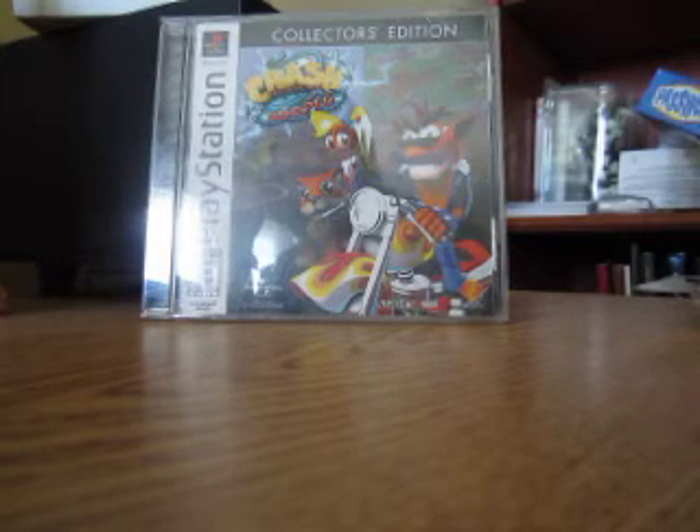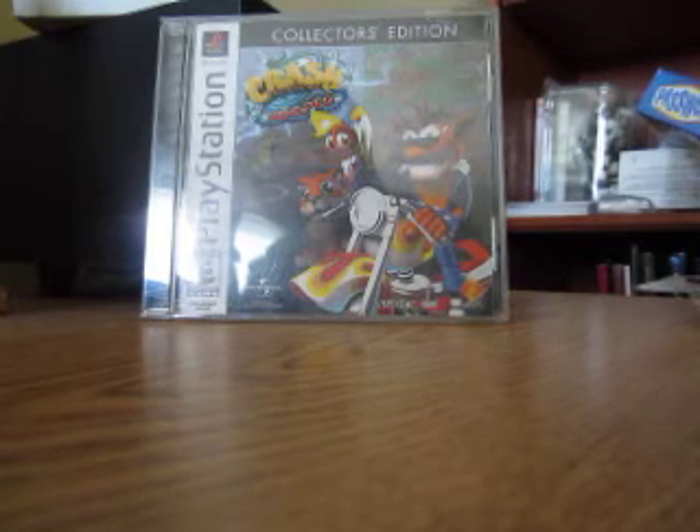Crash and Coco are the main characters, and they travel through time and prevent the villains from gathering the crystals by collecting them themselves. This is a platformer where you have to go back in time and get the 25 crystals from their original places in time before the antagonists do.